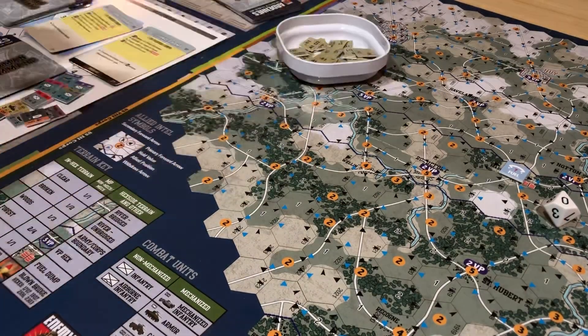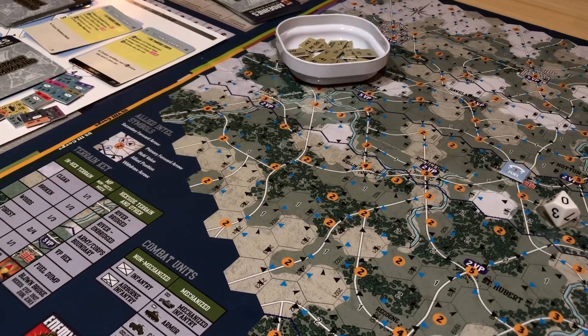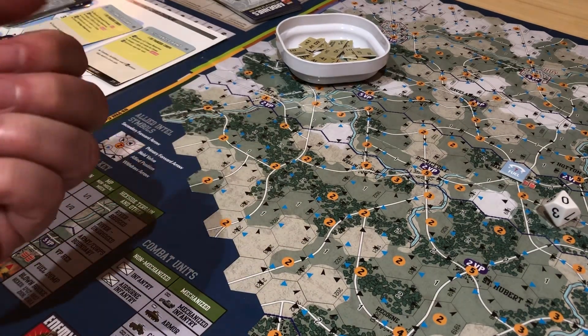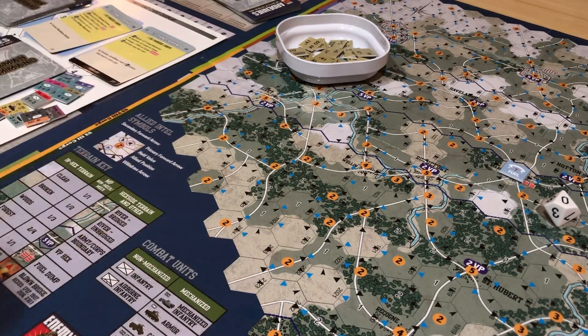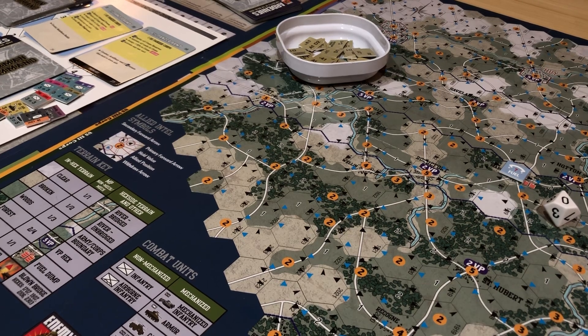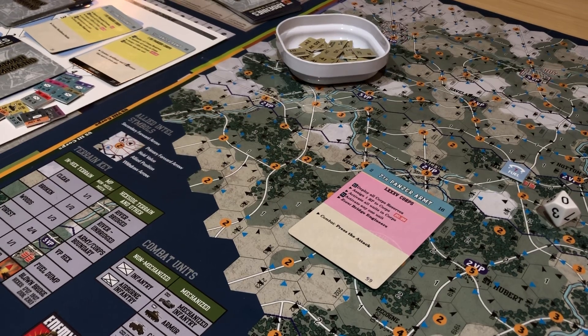They are in a town, so they're going to get to cancel — they're going to be able to cancel a hit. We're drawing our minimum of two. Before I look at these, I can do a combat card. There's one I have in my hand called Press the Attack — that lets me draw an additional command chit. I'm definitely playing that one. Press the Attack. And then the other card. The card is a three, so we can play three combat cards.